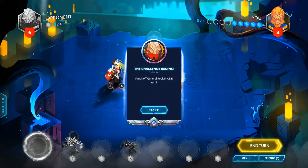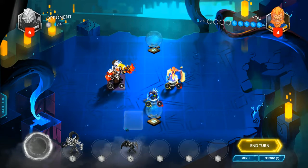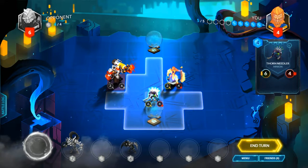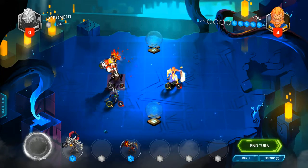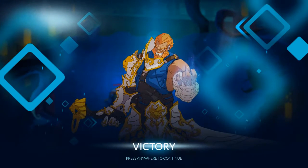Finish General Rook off in one turn. We could both go in for the attack, or I could send in Thornkneeler who's very clearly going to go to war. And I think I'm here for Thornkneeler going to war. I could also throw away cards from my hand to draw new cards — replace one card each turn to get a new card.